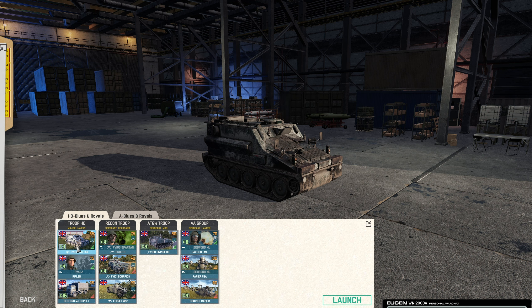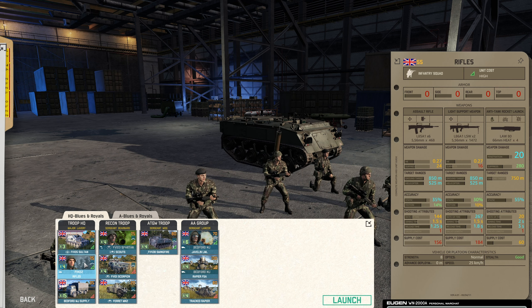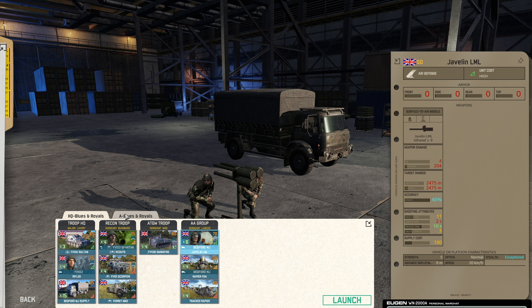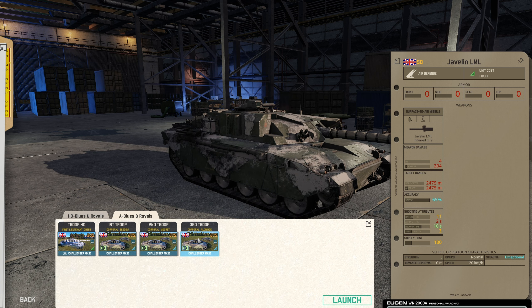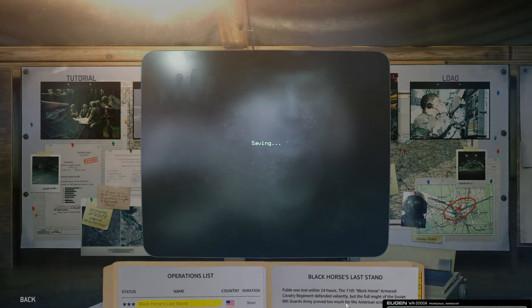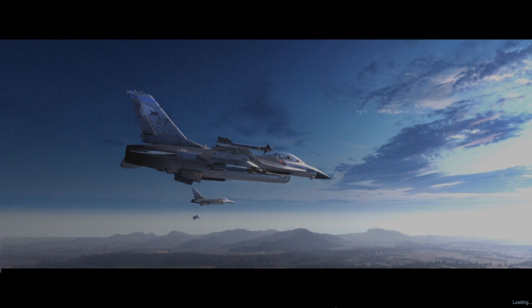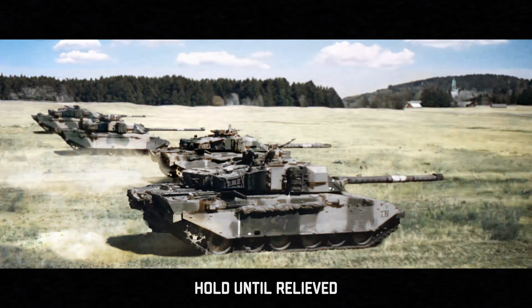HQ Blues and Royals. We got a couple of commands, regular Riflemen with Law 80s, a couple of Scorpions, Swingfire — these are horrible, 45% accuracy, but let's see how they do. Javelins, Rapiers. Then we got a buttload of Challenger Mark IIs — nine Challenger 1 Mark IIs and a command tank. This is giving me a lot of hope for the campaign because these operations are a ton of fun.